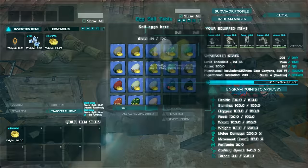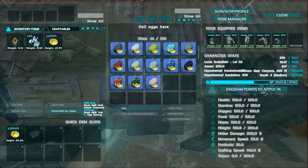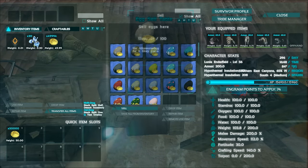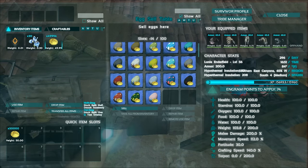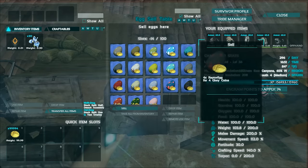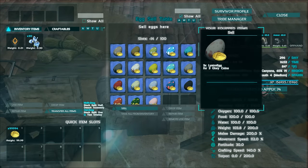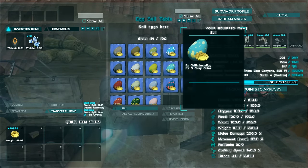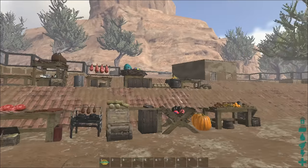Next we have the egg selling table, which in my personal opinion is one of the best features. The mod creator apparently updated it, so as you can see there's a whole bunch of different eggs. You'll notice 'minus 14' — that means some items that are normally available to buy or sell have been removed. The list is in alphabetical order, so keep that in mind. For example, the dodo egg is not here because I have it disabled — there's not really any need for dodo eggs on this server.